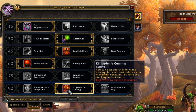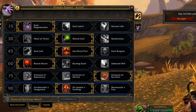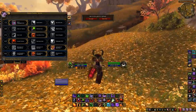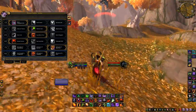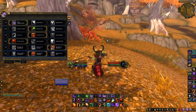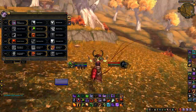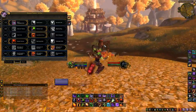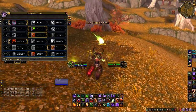For the Level 90 Talent you're going to run Kiljaden's Cunning. Being able to cast while moving is extremely beneficial to a Destruction Warlock — Chaos Bolts have a long cast time and being able to kite and cast simultaneously is very important. Unfortunately in Patch 5.4 they are nerfing this ability, so use it while you can. As you can see here, you can run and cast Chaos Bolt — it's pretty effective. Archimonde's Fury and Archimonde's Vengeance don't offer comparable utility.